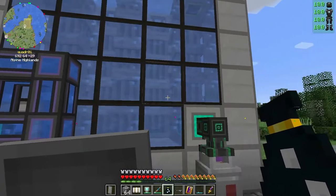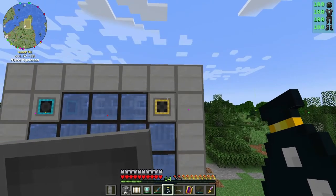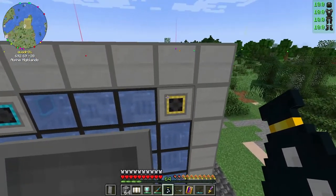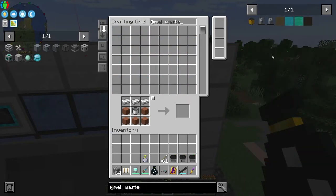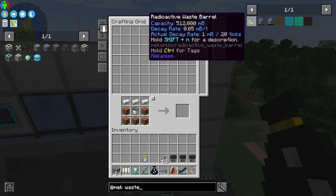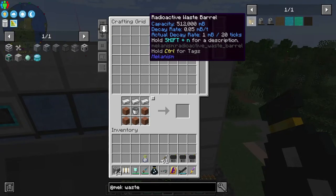Our output right now is probably going to be very low for the nuclear waste. There are these radioactive waste barrels — I think the best way to do it is to get a lot of waste barrels because they have a decay rate of one millibucket for every 20 ticks.